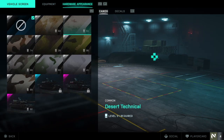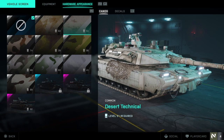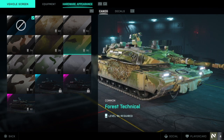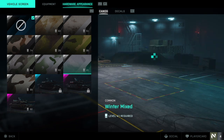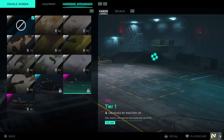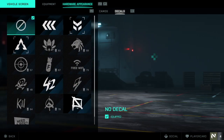Select the vehicle you would like to update and click Customize. From the Vehicle menu, change to the next tab called Hardware Appearance and you can view and equip all of the currently unlocked skins. Instead of weapon charms, vehicles offer the option to customize them with decals. Click on the next tab over called Decals and you can view your current options.